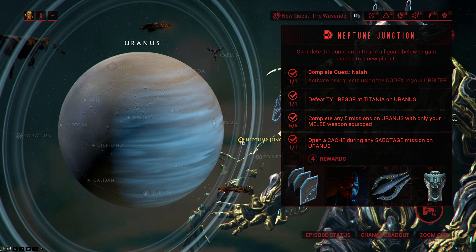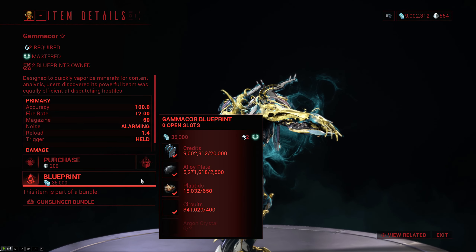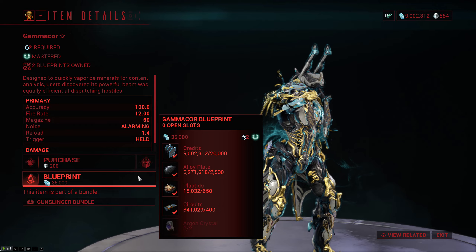To get the blueprint for the Gamma Core, you either need to finish the Uranus to Neptune junction or you simply get it from the market. The Gamma Core itself will take 20,000 credits, 2500 alloy plates, 650 plastids, 400 circuits, and 2 Argon crystals.